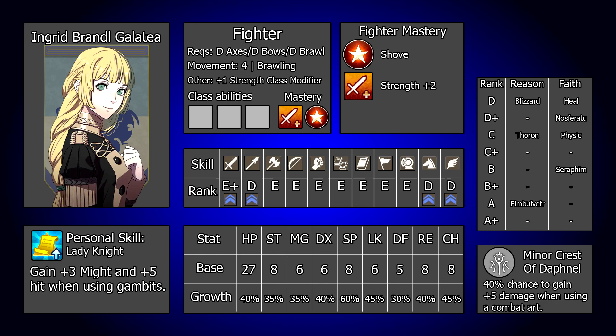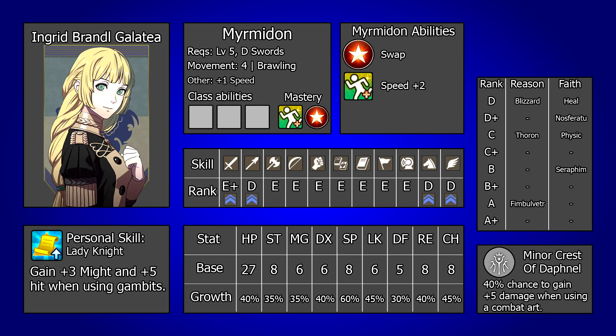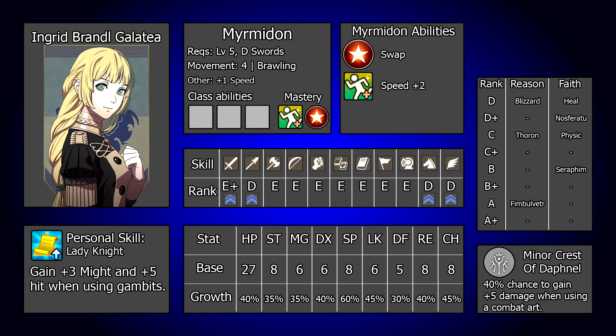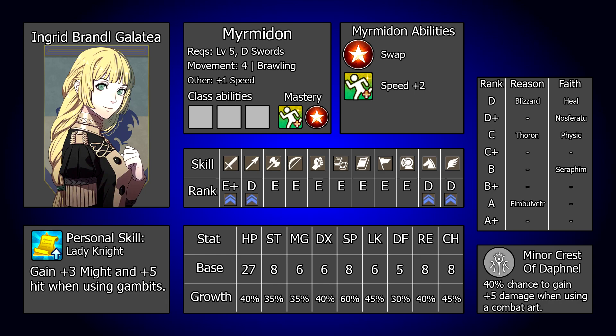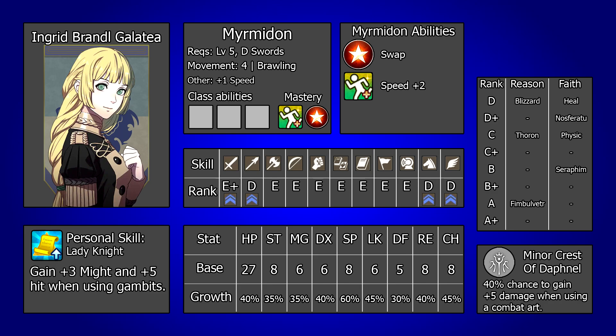Ingrid is also one of the very rare units who actually makes a solid case to go into Myrmidon. This is because whilst many units require things like Brave combat arts or huge damage nukes like Vengeance, Ingrid may still be very reliant on doubling, and Speed Plus 2 from mastering the class can actually help her reliability here quite significantly. Ingrid is very fast, but so are a lot of late game enemies, and every point of speed can be very relevant.